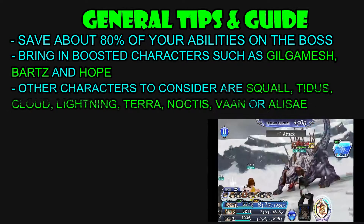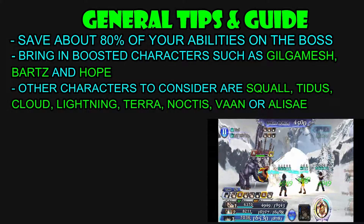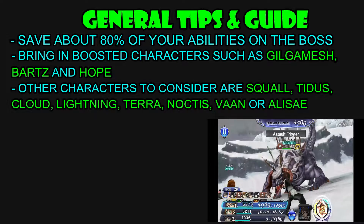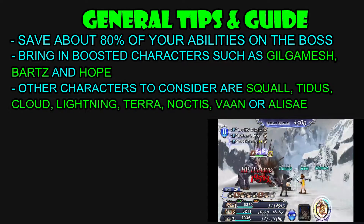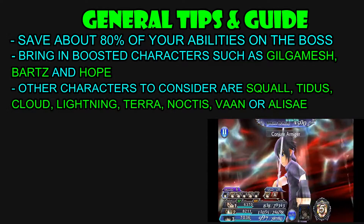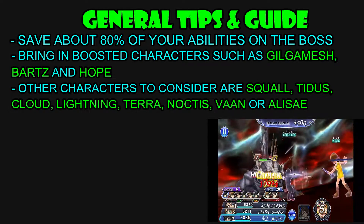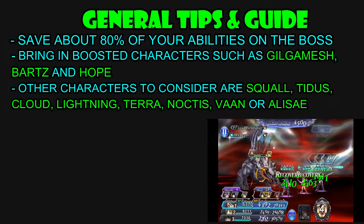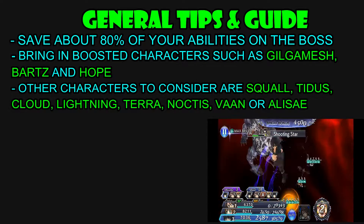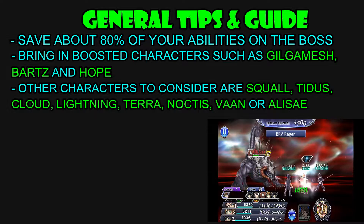But if you don't have any of these characters, then I do have a few character suggestions, and these are Squall, Tidus, Cloud, Lightning, Terra, Noctis, Vaughn, or Alyse. Now, some of these characters are gimped a little bit, especially Tidus, Terra, Cloud and Vaughn, and the reason for this is because their debuffs actually won't work on the boss. You can obviously still bring them because they do quite a decent amount of damage, so it sort of cancels that out, but they are fighting a little bit gimped. That's not to say that they are completely useless, it's just part of their skill set that is basically non-existent in this fight.